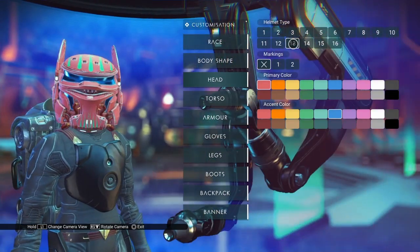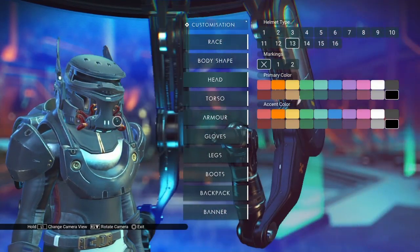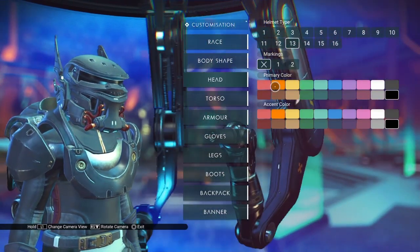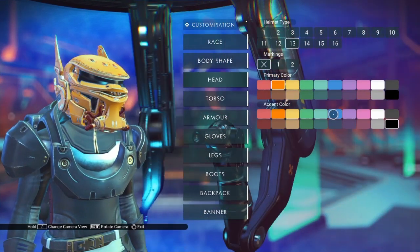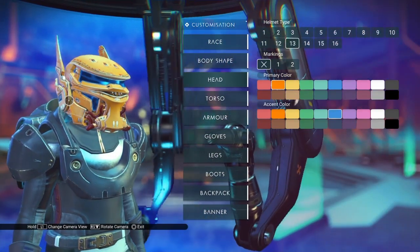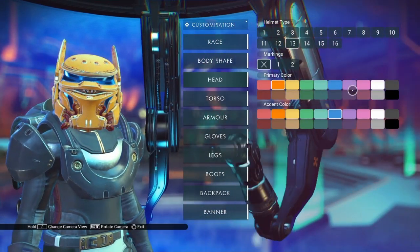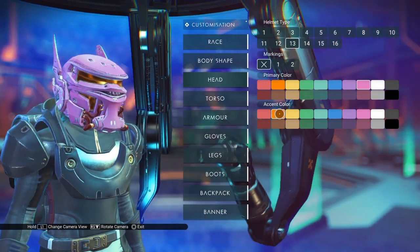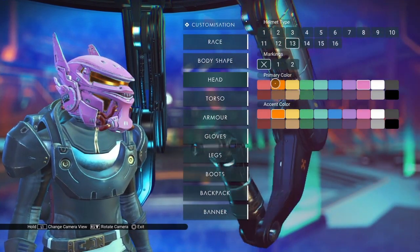The next one is the Blazing Orbit helmet. You have these red cables and pipes that you cannot change the color of. Other than that, the primary color is the main part of the helmet. The accent color changes the color of the eye mask and the face grill, for lack of a better term. As you notice, the color of the cables at the front and breathing apparatus is going to stay red.